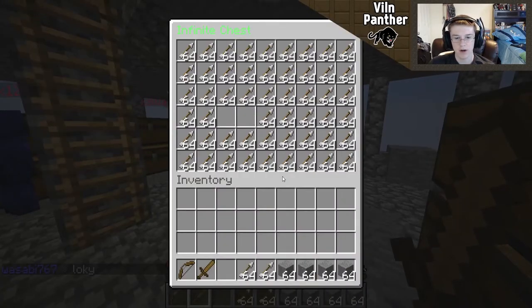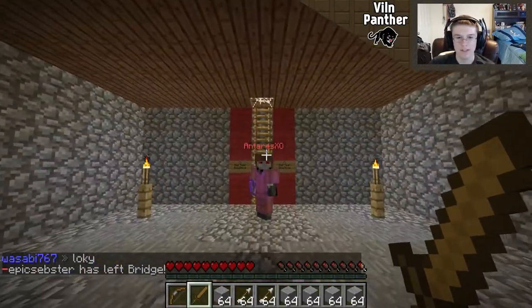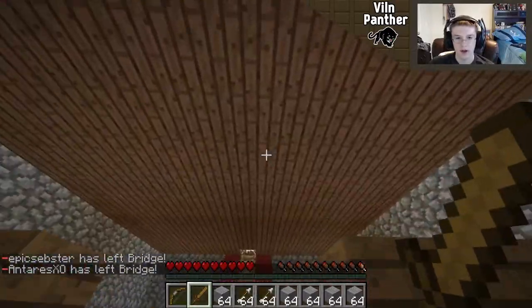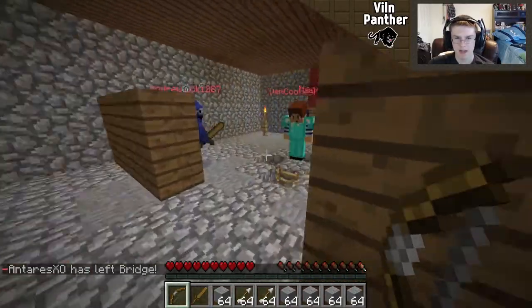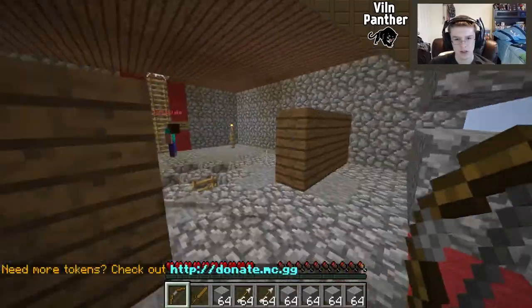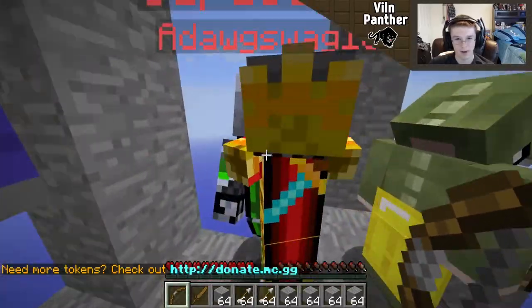From what I've played, it almost seems like a standoff - it's very hard. It also brings out trolling in almost everyone. I've seen so many teammates try and hurt our own team, blowing up our own roof to let enemies get through. I'm trying to see if the troll from last time is on our team - there he is, that 'loft' guy. He's probably going to try and blow up our base again.